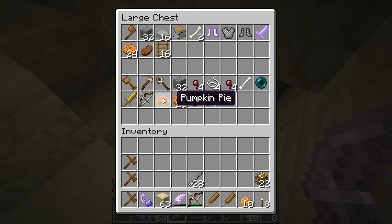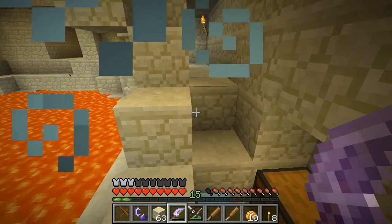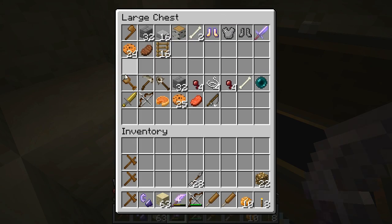There's a bunch of random tools, bone meal, another ender pearl, cookies, pumpkin pie, raw beef, fishing rod. I wonder if Vex is using a random loot chest mod to put random items like this in here.